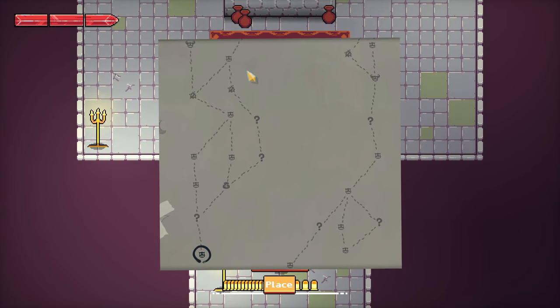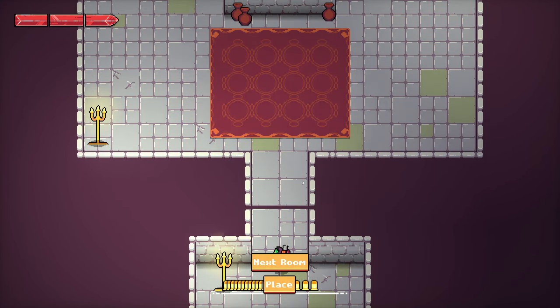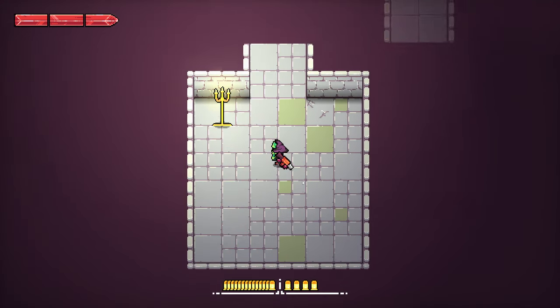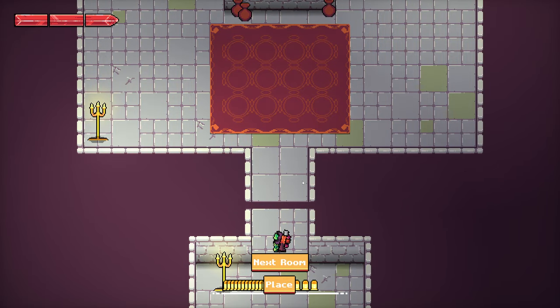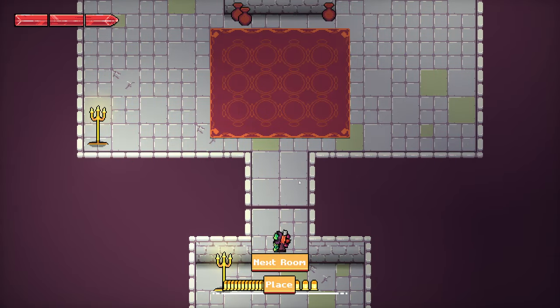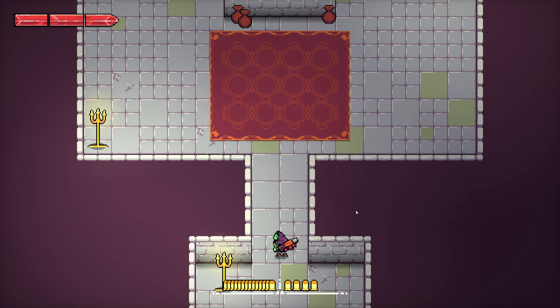This is going to be very similar to how games like Slay the Spire do it where you can sort of plot out your path, but I thought it would be interesting to do it in real time without viewing a menu — simply being able to go up, connect the room, select any room available, and then place it with a nice little connecting animation.